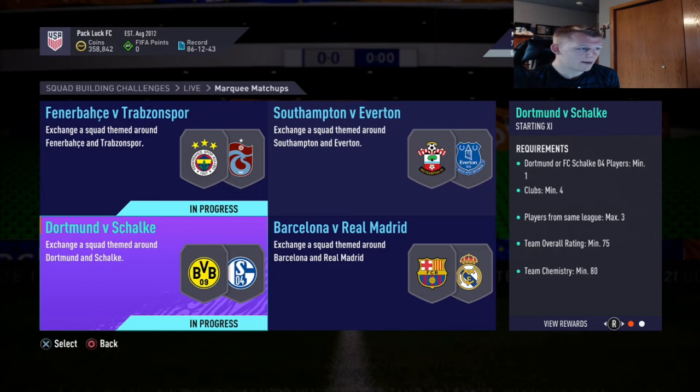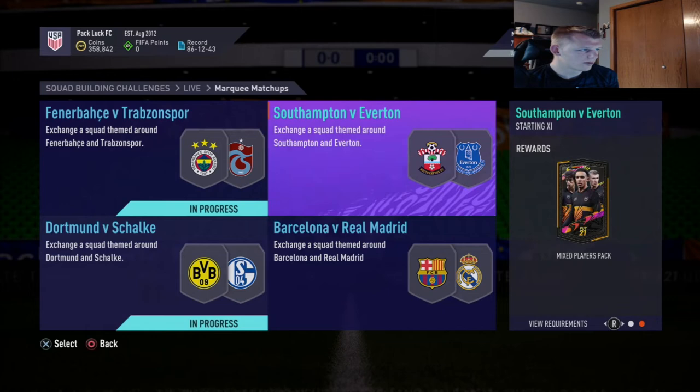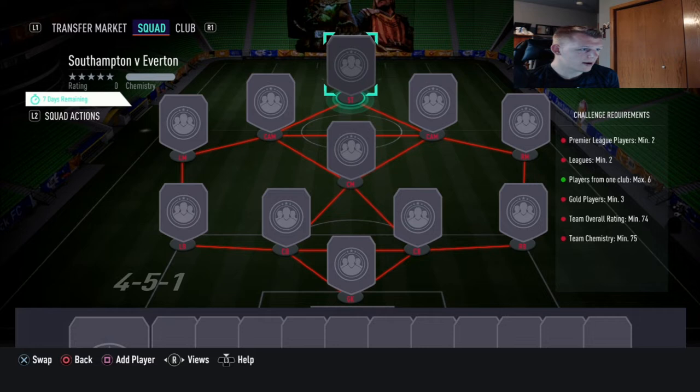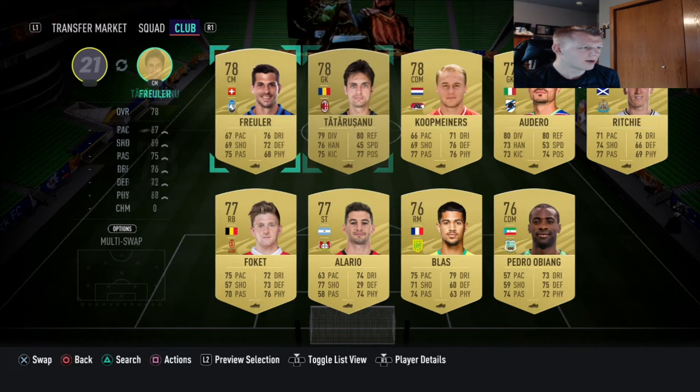Now let's go to Southampton versus Everton. For this one you need Premier League players minimum of two, leagues minimum of two, players from one club max of six, gold players minimum of three, team overall rating 74, team chemistry 75 - that gets you a mixed players pack. Midfielders are going to be popular in this one. The rating of 74 means you can get quite a few silvers in there. If you have untradeable golds I'd recommend using high-rated ones like 80-rated. If you do the upgrade method with silvers, you might have high 70-rated players you could toss into this.